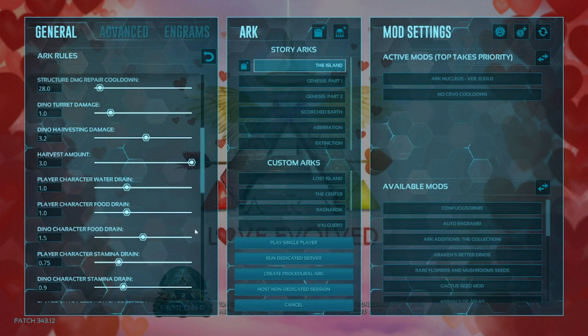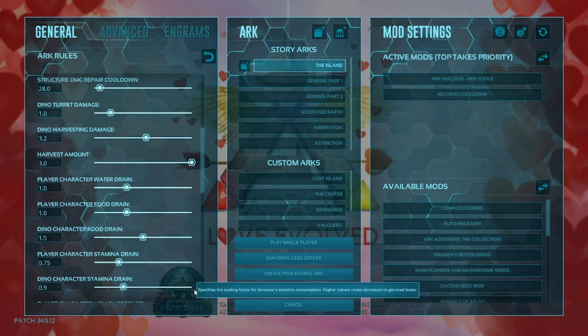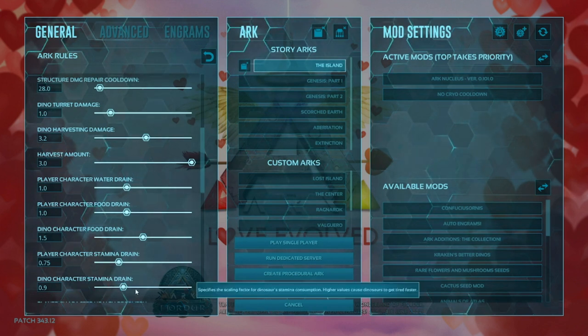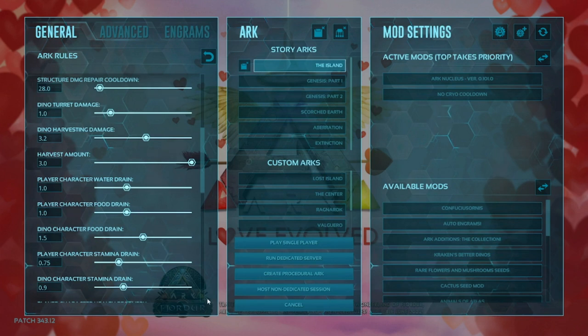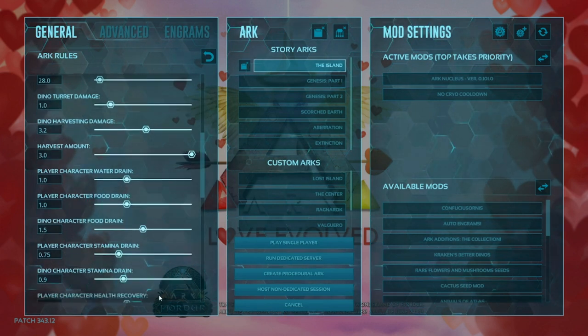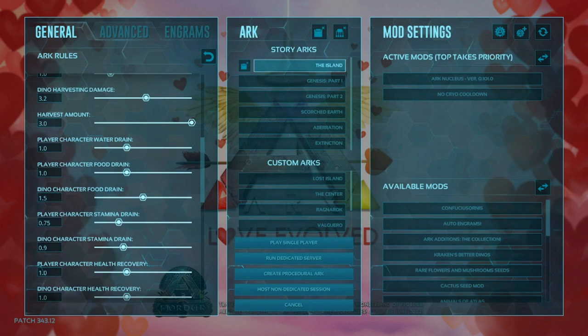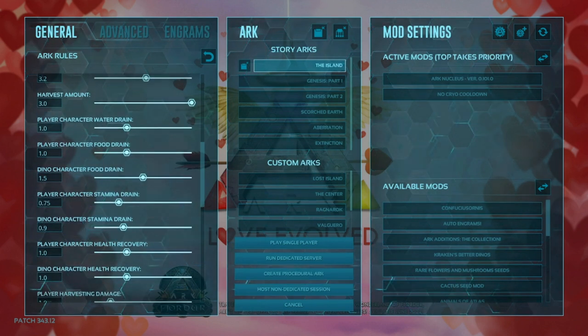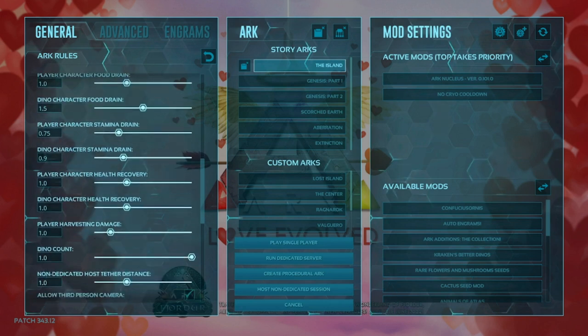I still recommend making sure that they can eat food. Also, the faster they eat — the more food they eat — the more they heal. Now on to player character stamina drain, we're gonna drop that down to 0.75, so that way you can move along faster and outrun some stuff, but not have so much stamina you can run forever. Same with the dino character stamina drain, just a tiny bit more — we dropped it down to 0.9. Player health recovery and dino health recovery we left alone, as well as player harvest damage.